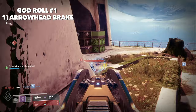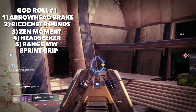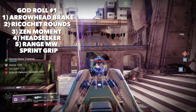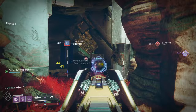For my overall god roll: I'd recommend arrowhead break, ricochet rounds, Zen Moment, Headseeker with a range masterwork and a sprint grip mod. This results in nearly 37 meters of range, perfect deterministic recoil, an S-tier consistency perk and an S-tier forgiveness perk. I use sprint grip because the only downside to pulse rifles is getting caught out of position mid-sprint — they just don't ready up as quick as an SMG, hand cannon, or sidearm. But don't worry if you don't get arrowhead break — something like small bore and hammerforged rifling with the same roll is also extremely good. Remember, Zen Moment does a lot of the heavy lifting here; just put a counterbalance mod on so you don't have the worst recoil direction.